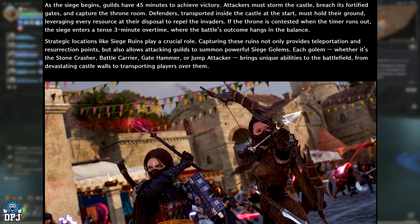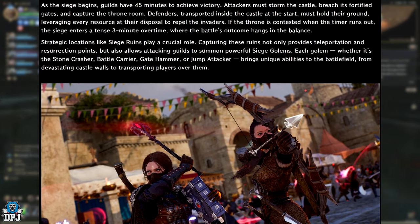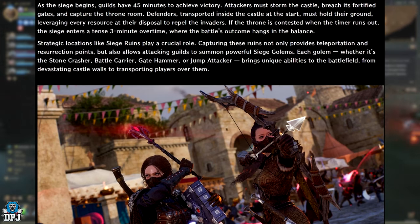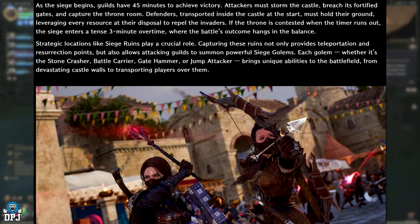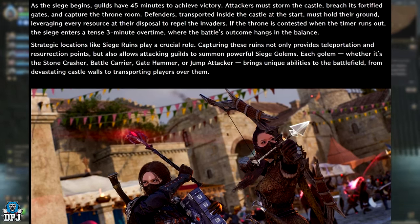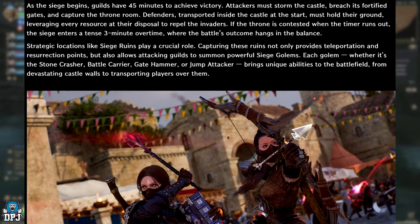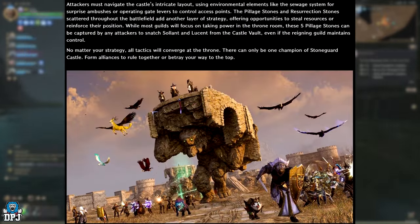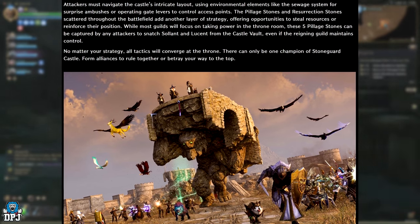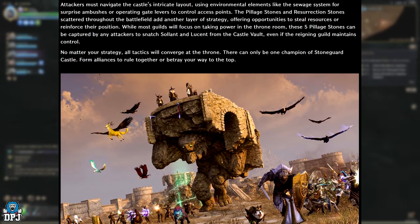Strategic locations like siege ruins play a crucial role — capturing them provides teleportation and resurrection points, and allows attacking guilds to summon powerful siege golems. Each golem, whether the Stone Crusher, the Battle Carrier, the Gate Hammer, or the Jump Attacker, brings unique abilities to the battlefield, from devastating castle walls to transporting players over them. Attackers must also navigate the castle's intricate layout using environmental elements like the sewage system for surprise ambushes, or operate gate levers to control access points.